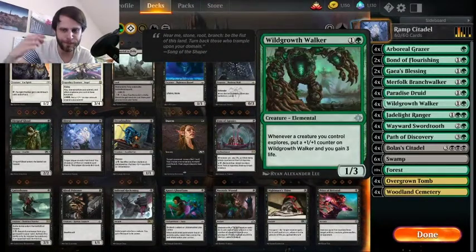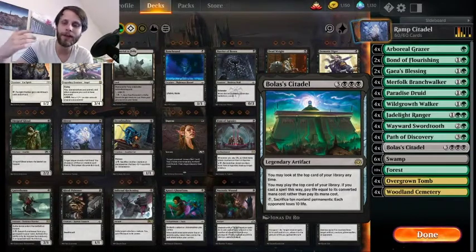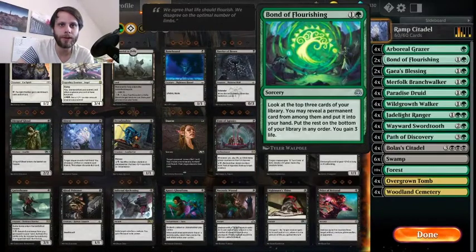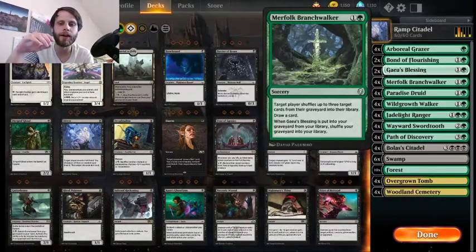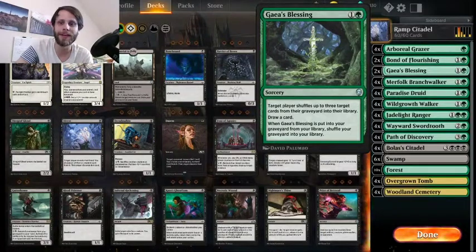Of course, the main combo here: Wild Growth Walker in tandem with Bolas' Citadel and then a bunch of Explorer creatures means that the idea is that you're basically going to be getting a ton of counters onto the Wild Growth Walker. You're playing cards from the top of your deck like crazy, and then ideally starting to gain life. All of the creatures are three or below, which means you're at the very minimum going to break even on everything. Bonds of Flourishing isn't going to gain you any life — it does not explore. Path of Discovery is really the way we get everything to explore. And then Gaia's Blessing is here as a way to shuffle the graveyard back into our deck and keep ourselves from milling out, which is very, very possible with this deck.